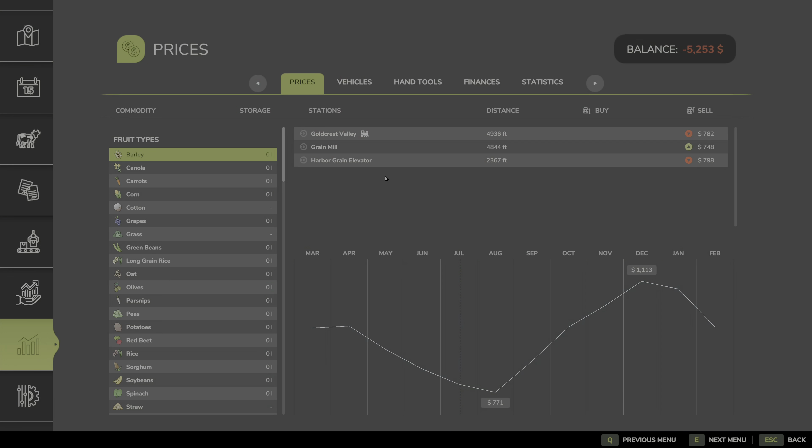Speaking of selling, barley is at 782–798 at the Harbor Grain Elevator. Let's tag that place — just shy of $800 there. Bit of a bummer we could be selling it for about $300 more, but I think we kind of need the money at the moment.